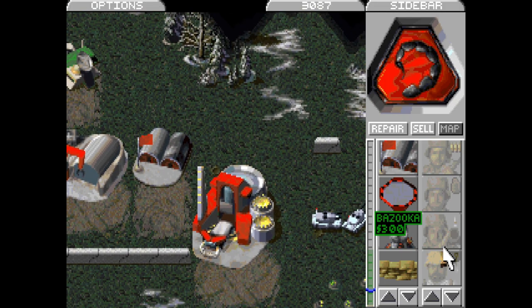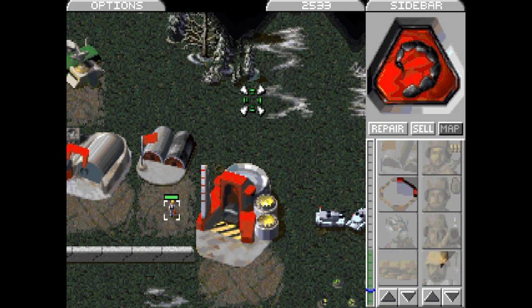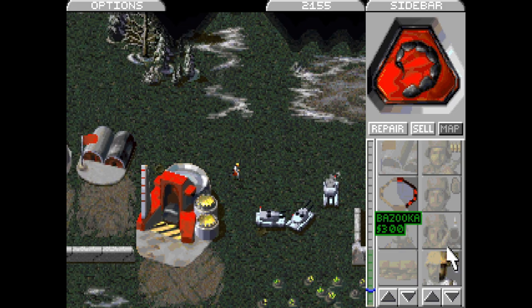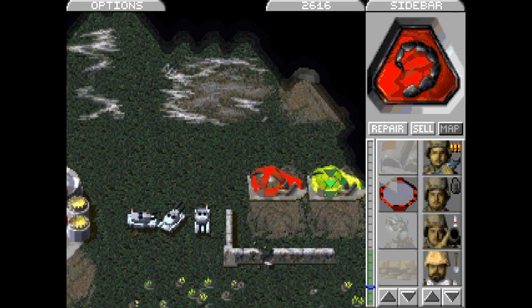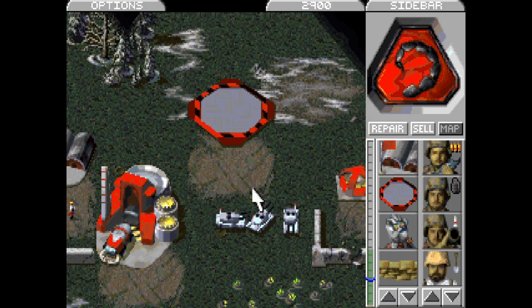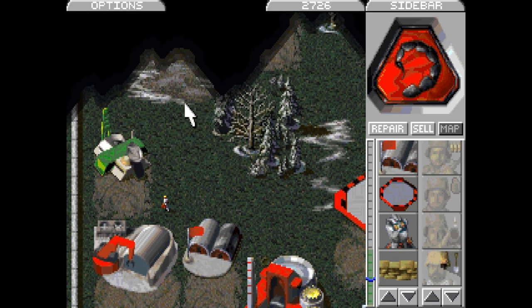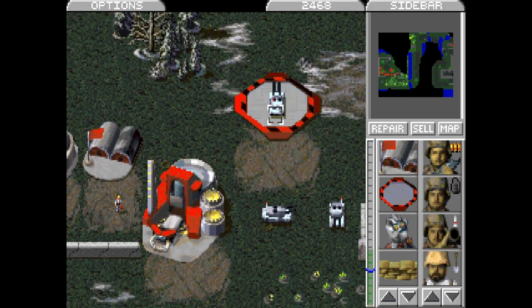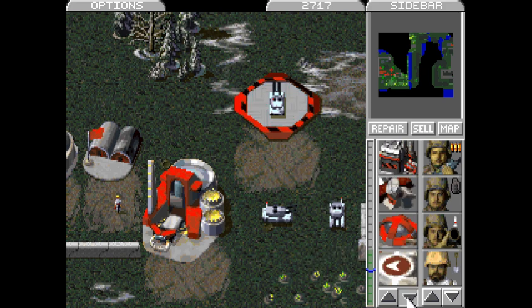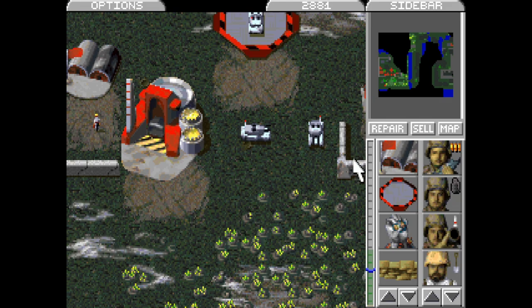Let's get at least one or two more engineers — repair patch, sure thing. We want this one here. I don't think there's any value in capturing that one. Do we want the radar center? I guess we do — there we go, much better. There's an obelisk but this base now has low power so they can't utilize it, which is in our favor. Also tiberium is growing under here — that's fine with me.